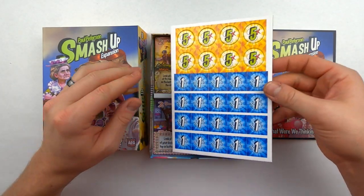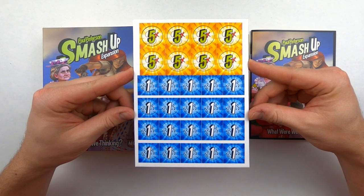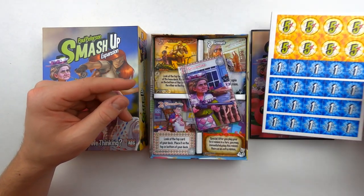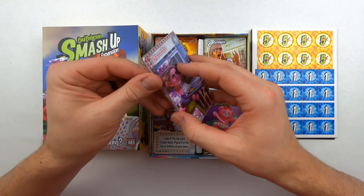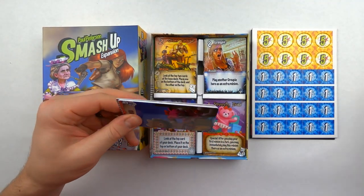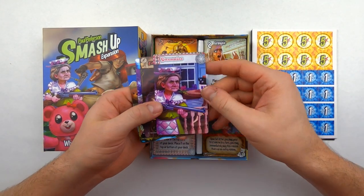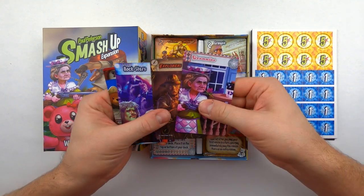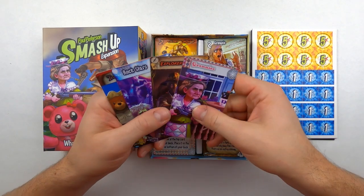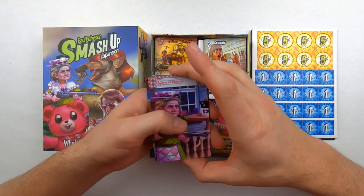With this expansion come these new tokens. Not entirely sure what the tokens do, but maybe it's just to count up your victory points overall. On top of that, if you have a lot of these expansions — and there are a ton of Smash Up expansions out there — there is a bigger, geekier box with hard plastic divider cards so you can organize your factions, divide them up evenly, making them easier to find, pull out, and put back.